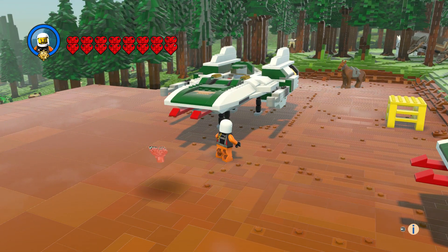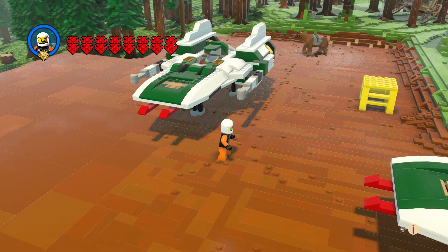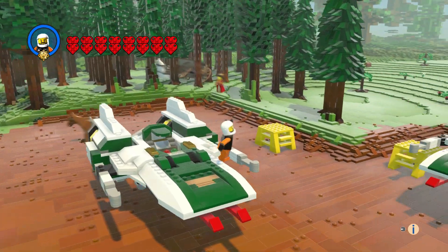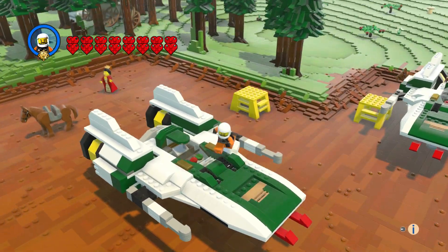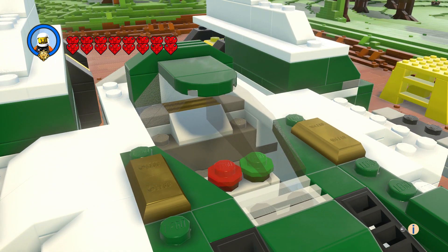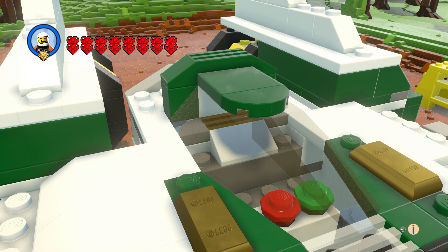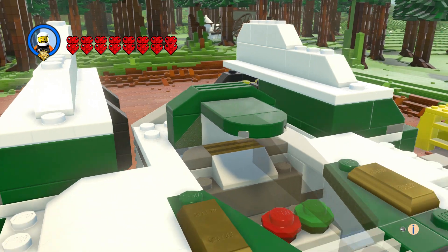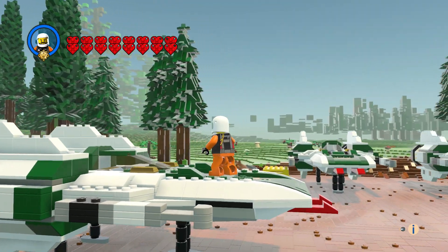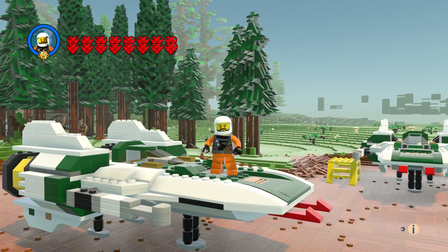They had two torpedoes in the front and two blasters on the sides. For the cockpit, I almost made that exactly the same — better controls.